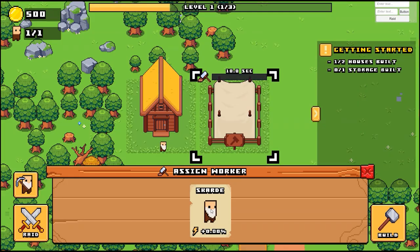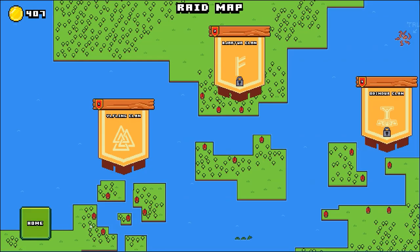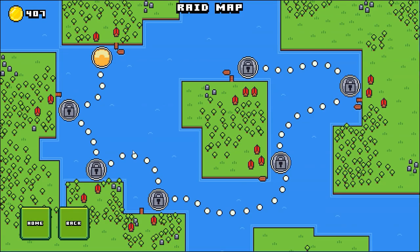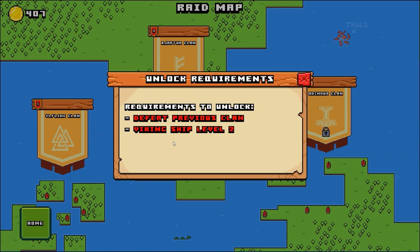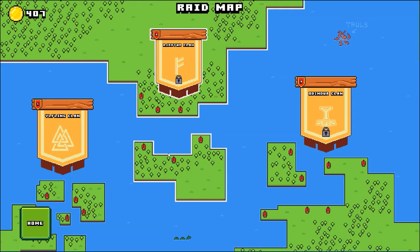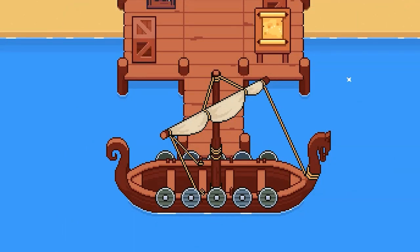Now that we have our new and awesome boat, we need an actual enemy to raid. This is the raid map with clans and villages to attack. These two clans were locked previously, and that's totally not because I haven't implemented them yet — it's because of other reasons. Since it might be a bit difficult to get all the way over there with that little rowboat, you also need to upgrade your Viking ship to reach these new clans.